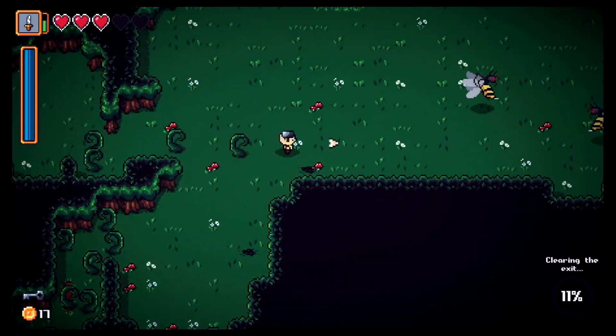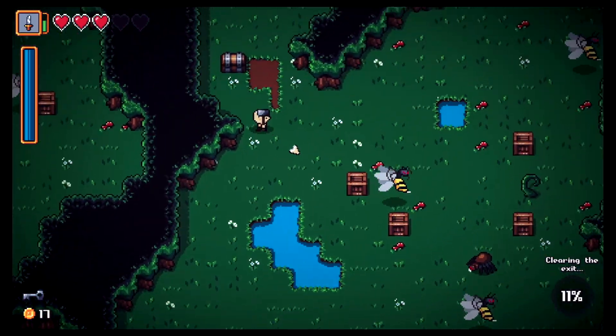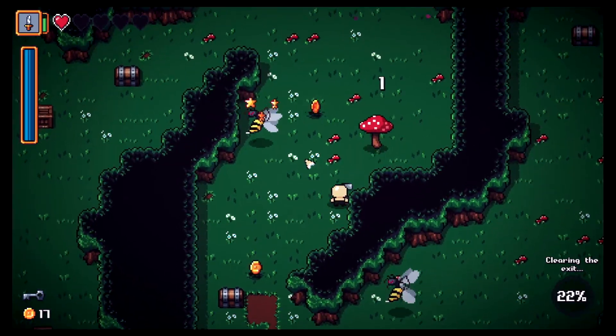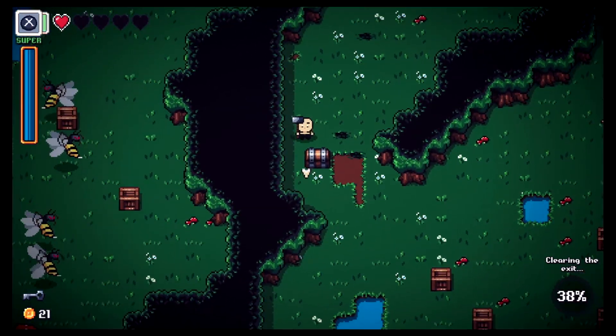There's a bee — wow, we hit them hard but he hit us hard too. We need more money. There's a walking mushroom over here! We stunned the bee — that's the stun chance from the hammer.